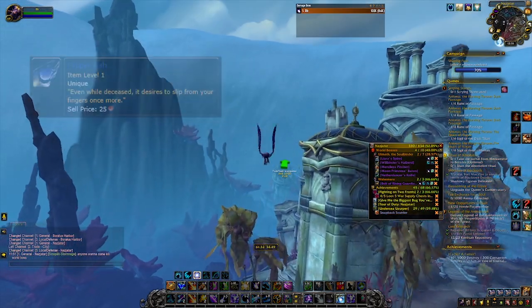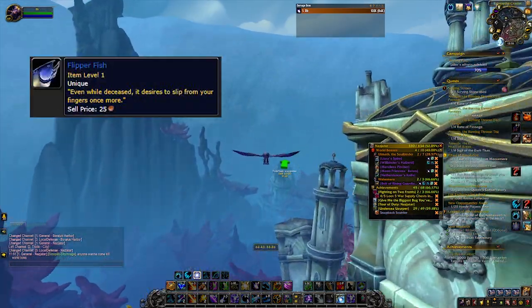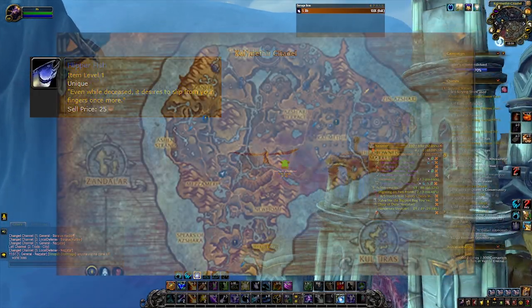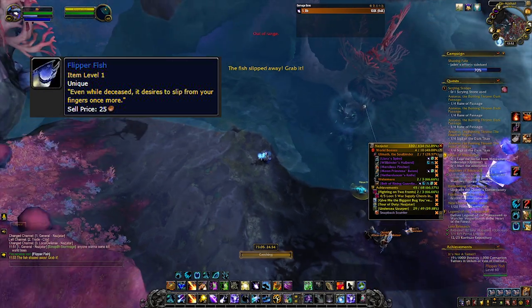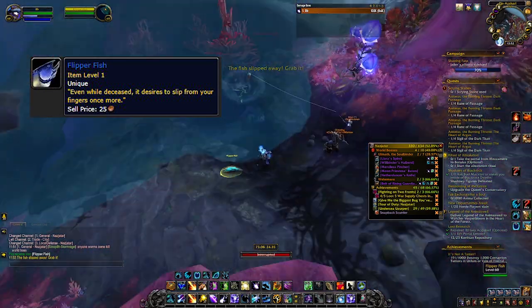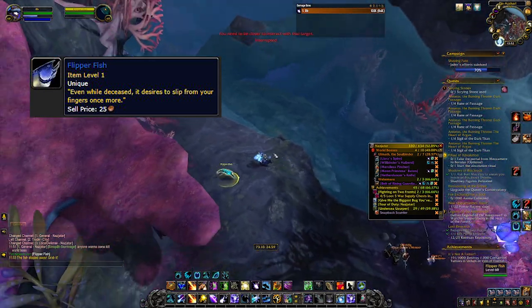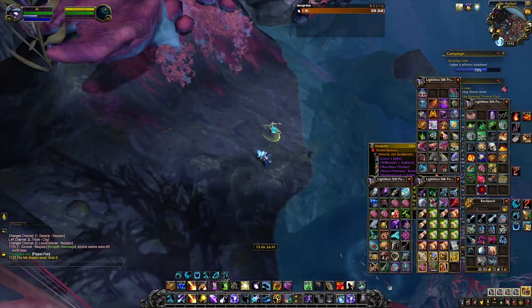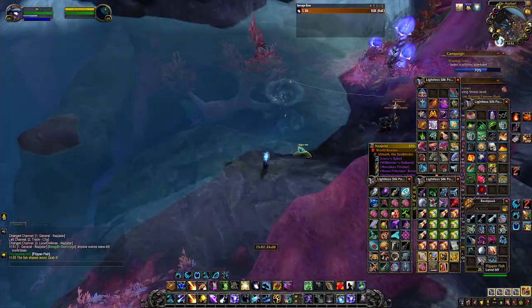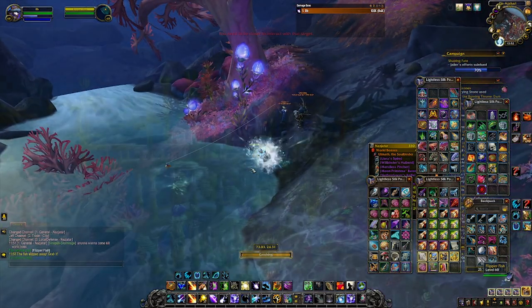The next item is the Flipperfish, and that's going to be fished out of a pool in northeast Nazjatar. As soon as you catch the fish it's going to jump away from you, and you have to make sure to click it so that cast goes off. If it goes out of your range you don't get it, so just click it a couple times to keep it in place — but you have to finish that cast to actually get the item.